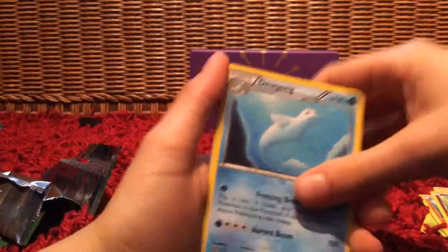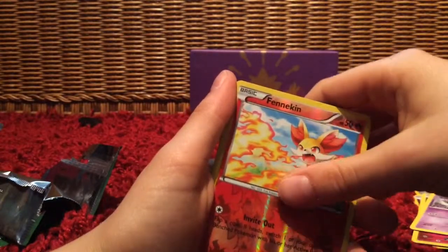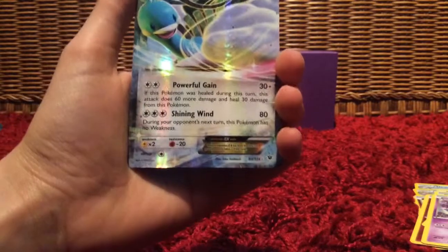Okay, so we got Wormadam, Dewgong, Loudred, Snubbull, Burmy, Cottonee, Riolu, Girafarig. Our reverse is Fennekin and our rare is Altaria EX. Oh my god, that's good! Shining Wind — Powerful Gain. And yada yada yada.